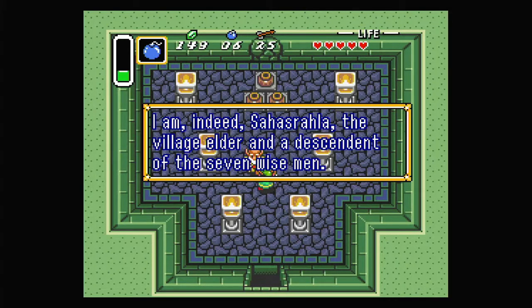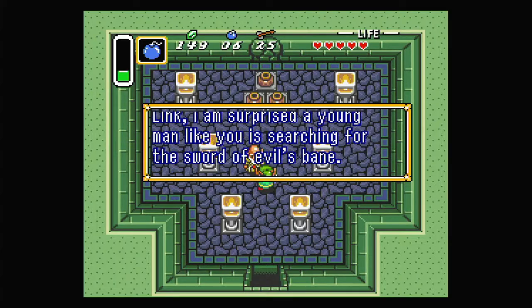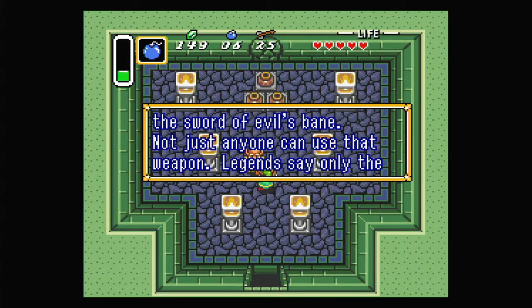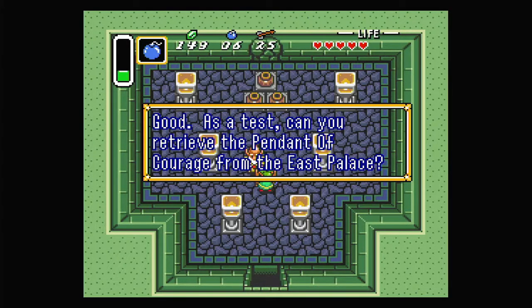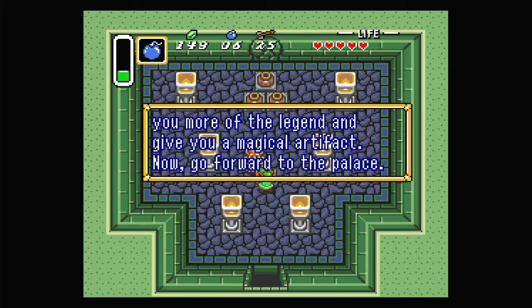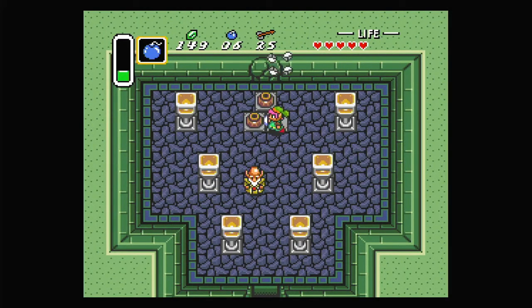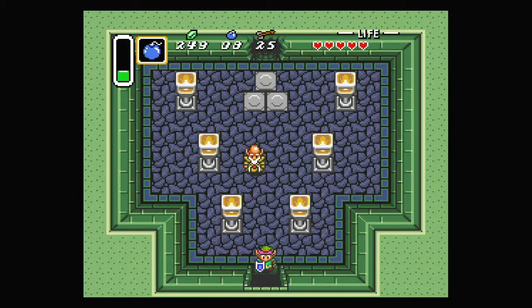'I am indeed Sahasrala, the village elder and a descendant of the Seven Wise Men.' Link, I'm surprised a young man like you is searching for the Sword of Evil's Bane. Not just anyone can use that weapon. Legends say only the hero who has won the three pendants can wield the sword. As a test, can you retrieve the Pendant of Courage from the East Palace? Also, if we blow up the wall back here, we can get some bombs, some 50 rupees - filling up our wallet very quickly - and another 50 rupees. We got 100 rupees from that.